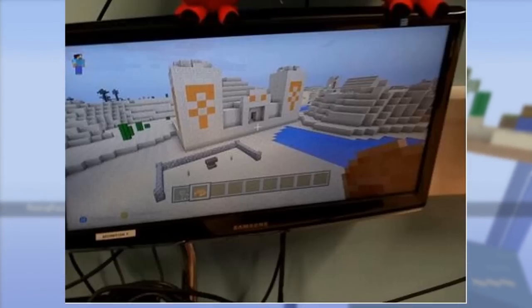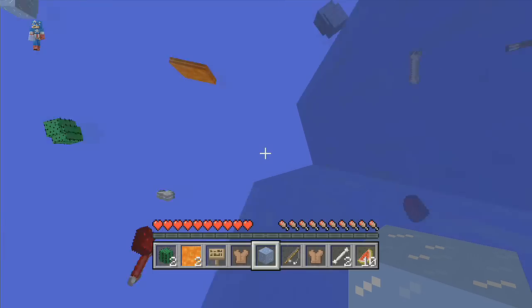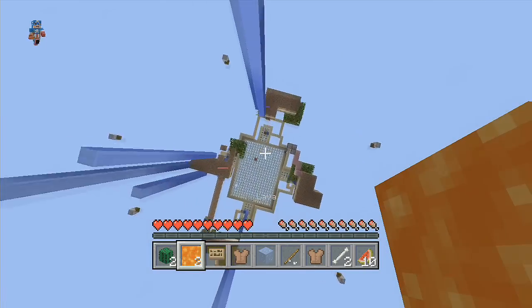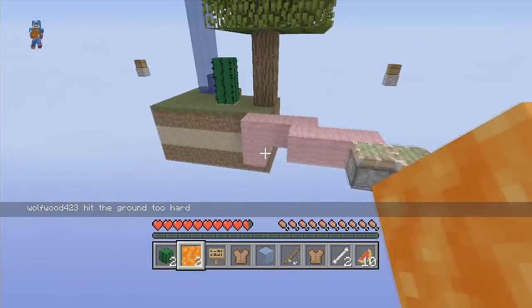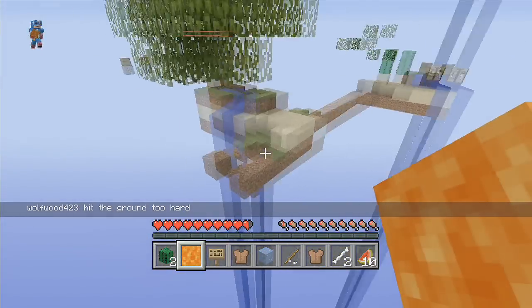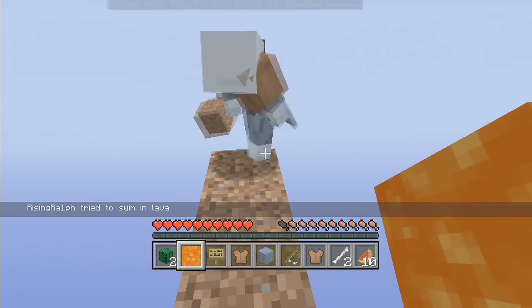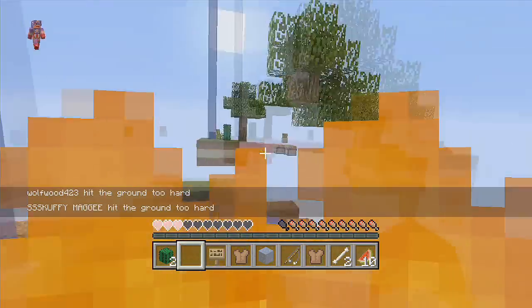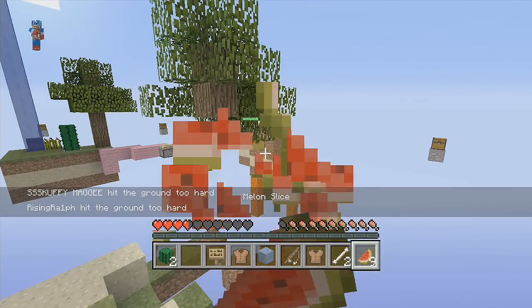In front of the desert temple you can see an anvil. Anvils are great for combining tools — for example, if you have two diamond pickaxes with enchantments, you can combine them to merge the enchantments. It does cost a lot of experience though, so save up. You can also rename items with an anvil, which is pretty cool.